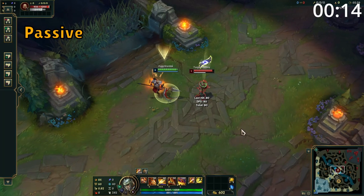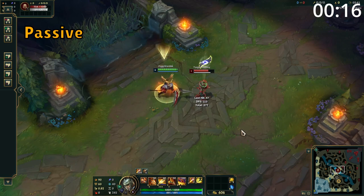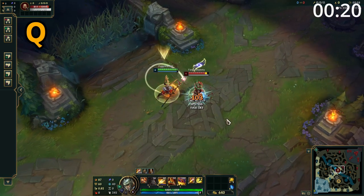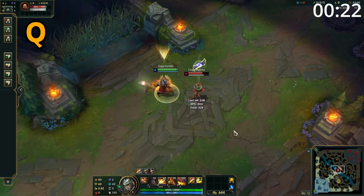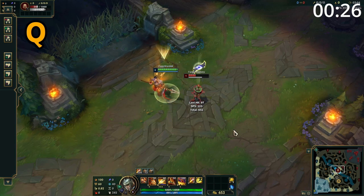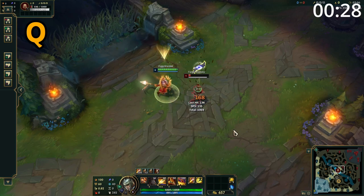Xin's passive is that every third attack will deal additional bonus damage and heal him. Your W will also count towards one of these three stacks. Xin's Q is an auto-attack reset which makes his next three attacks deal additional damage and reduces other abilities' cooldown by one second each. In addition, the third and final of these three attacks will knock up his target for a small amount of time.